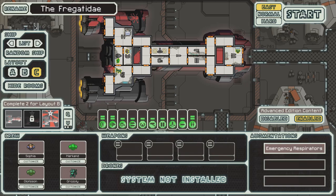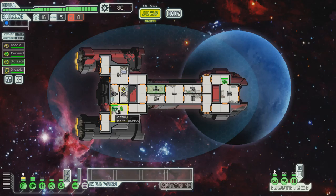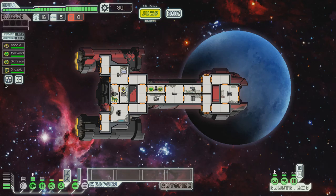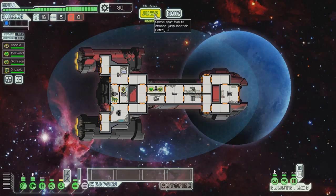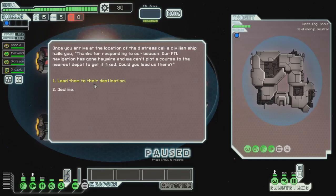All right folks, enough messing around. We're going to do this for real this time. We are doing the Federation Cruiser Type C — the friggin'. Oh, I can't do apostrophes. We're going to do the friggin' and we're going to do it. OK, we're doing it this time. This time I'm going to bite the bullet and do it the way you're really supposed to.